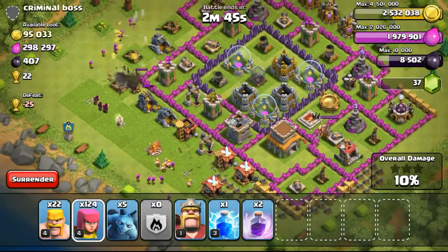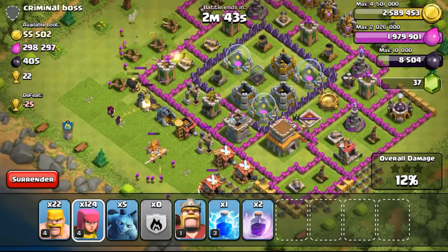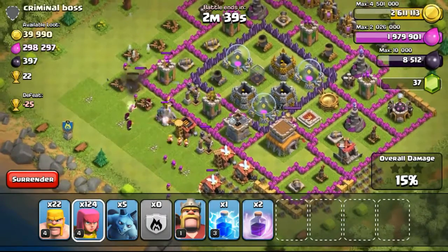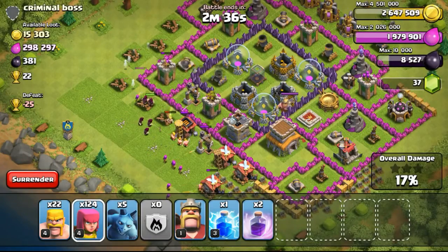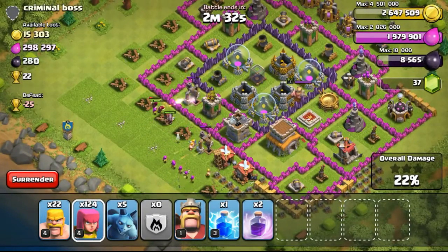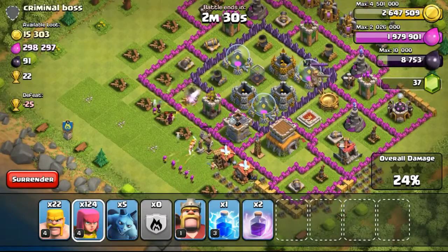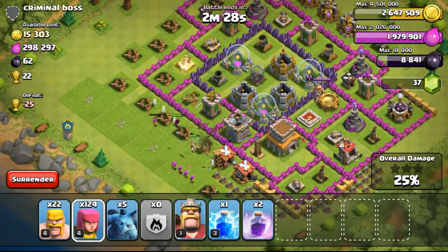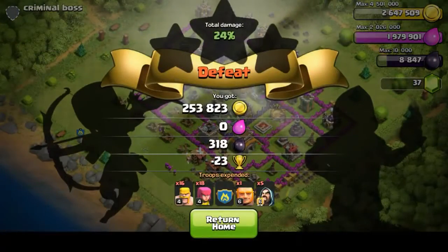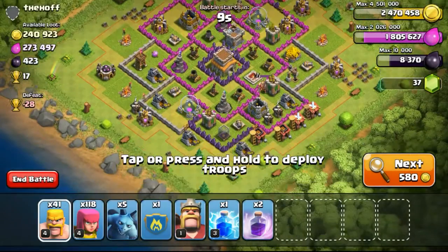Just going ahead with this raid now — as you can see, the gold mines are just going to be taken out and I'm just going to end the raid. Not going to waste too many troops, just using my clan castle. I try to use my clan castle a lot of the time because my clan castle is basically like a free army camp — I do not have to wait for my troops to be cooked. I can just request for troops every 15 minutes because of the level of my clan, getting troops without using any elixir from my own account.